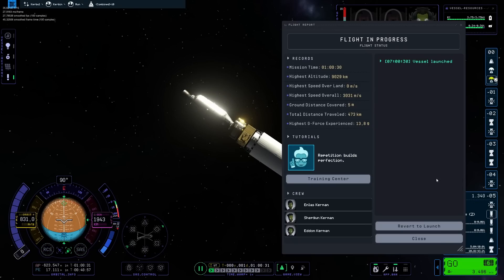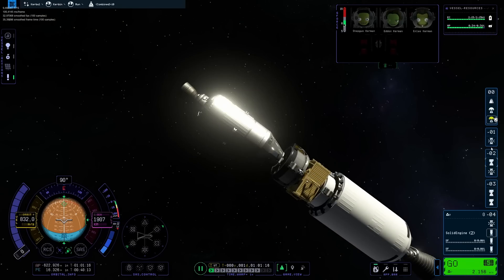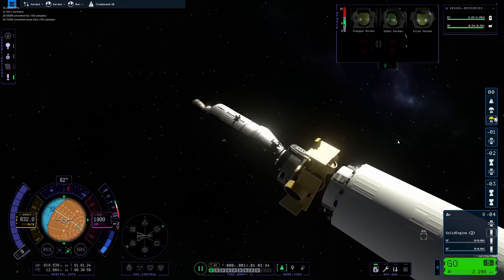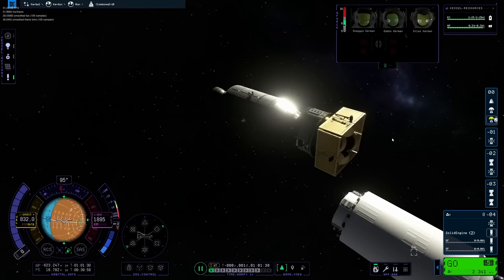Here's another bug: I cannot EVA. I wanted to use a Kerbal on EVA to get over there and orient it better, but I managed to dock anyway through the still-attached decoupler. After separating from the stage, though, yeah — this happened. So well, you know what that means: we did all of that again.